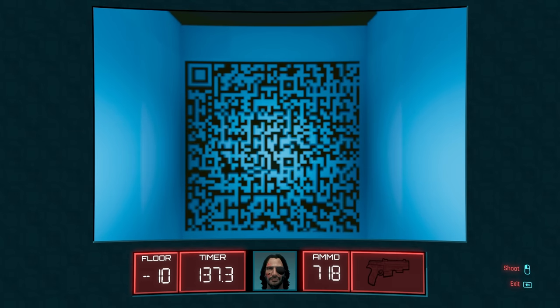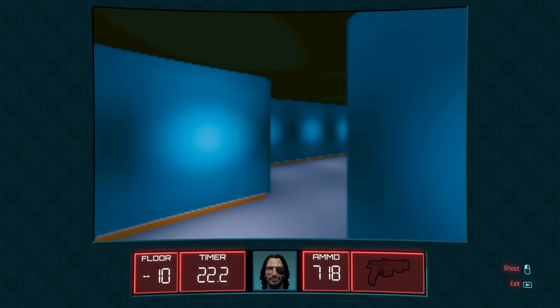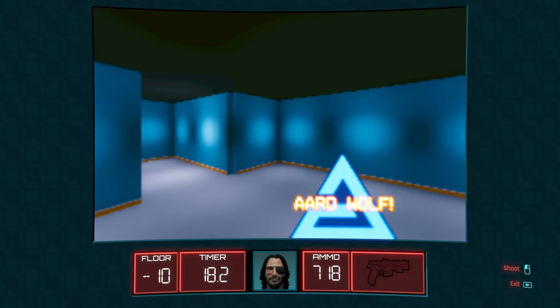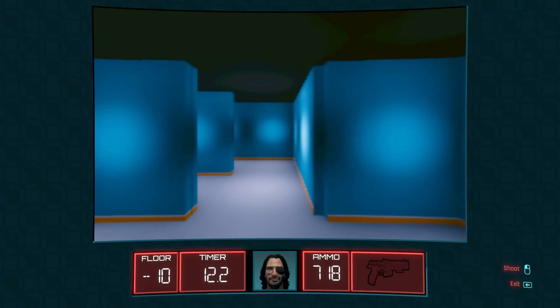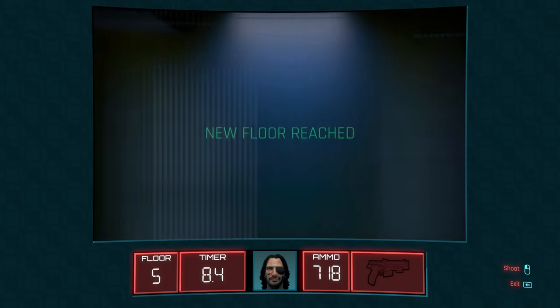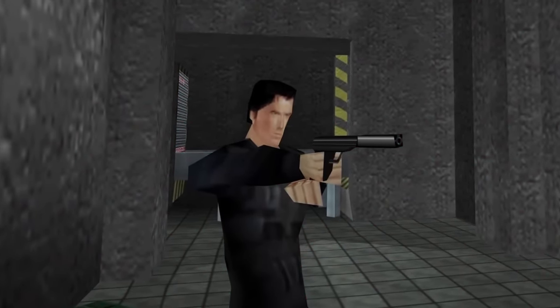We're going to come back to the QR codes in a second because there's a hell of a cool story there, but first look what happens when we do successfully reach the end of the maze. There is an elevator taking us back upstairs to the smasher fight and winning the game, but before that is this — a two-fold reference to both The Witcher and Wolfenstein 3D, which many pointed out in the last video is what Arasaka Tower 3D is indeed an homage to, not Goldeneye like I mistakenly said.